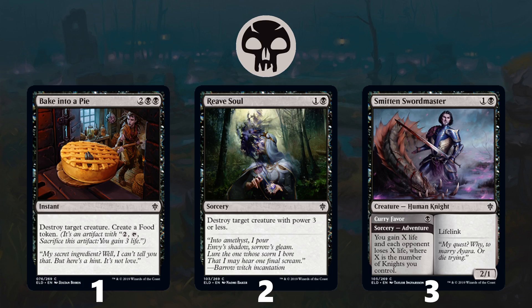Moving on to black, we have what is the best common in the set: Bake Into a Pie. 4 mana to kill any creature is just really nice, the food synergizes well with what black is trying to do, and can gain you important life if you are a control deck. It's a card you should be taking early — double black is going to be hard for some decks to cast, which can be a reason to skew away from another color. Reave Soul is next, another good removal spell, and finally Smitten Swordmaster. After Reave Soul, black's commons become very contextual. Swordmaster can really do a lot of good work in an aggressive knights deck — the Curry Favor adventure part does a lot of work — and a 2-mana 2-1 knight with lifelink is actually pretty nice.